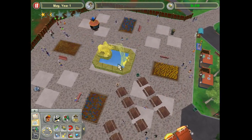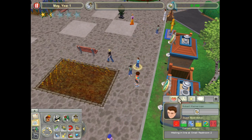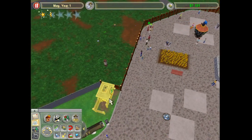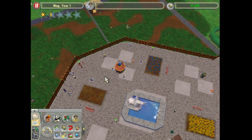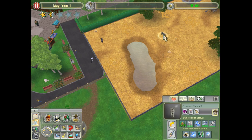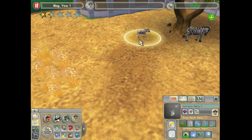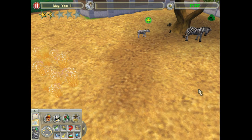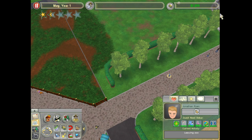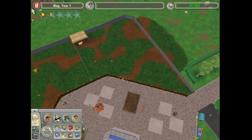Why are you guys waiting in line for like one bathroom? There are two there — you can definitely use both bathrooms and I do have a third. Does prehistoric kingdom have a fast forward function? Because I swear this game desperately needs one — it'd be so nice to have one. You should hopefully be aging up soon. People are leaving the zoo for some unknown reason even though they're happy. Wish they'd stay and spend more money — that 352 would be nice in my pocket.